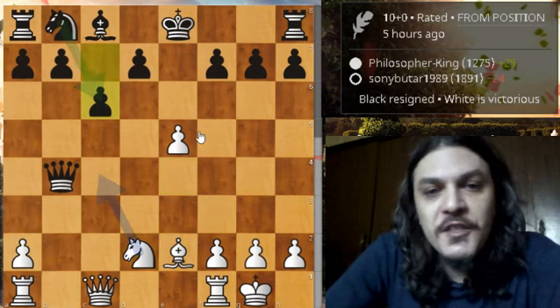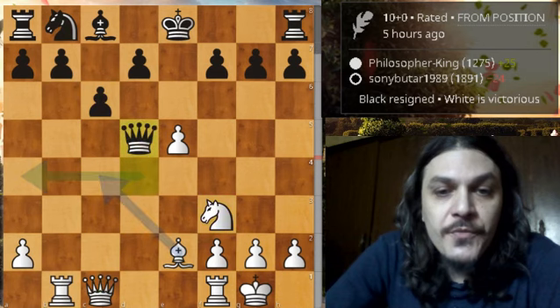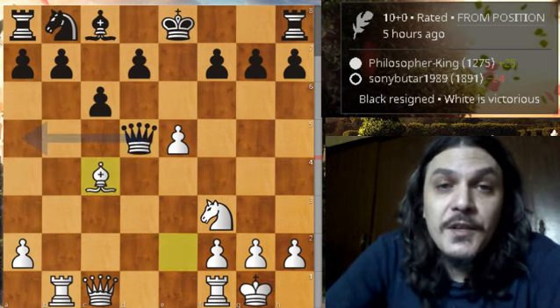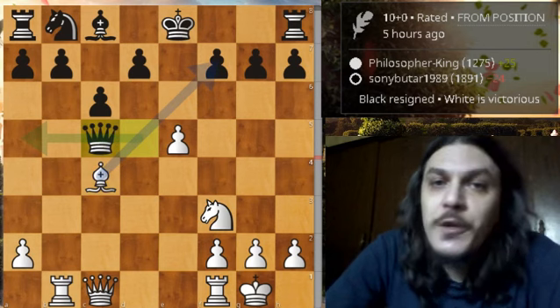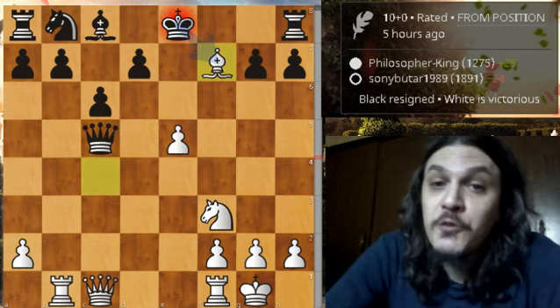White castles, then black grabs the knight on d2 and white captures back with his knight. We have c6 — because white is threatening to capture the pawn on c7. Rook to b1 attacking the queen, queen to d4, knight to f3 attacking the queen again, queen to d5, then bishop to c4 attacking the queen again. And here comes the biggest blunder in the game — queen c5.